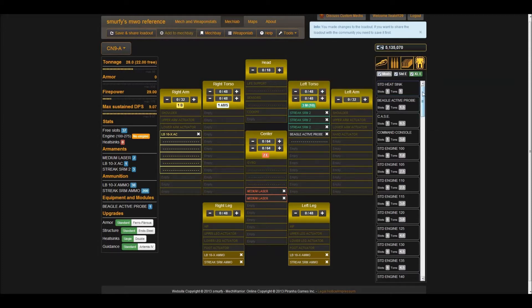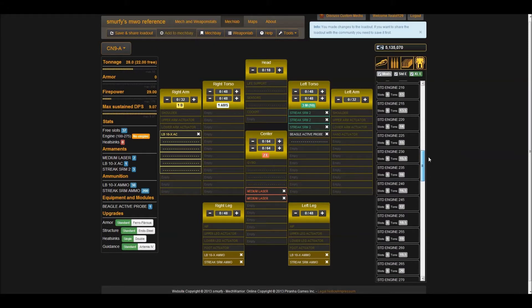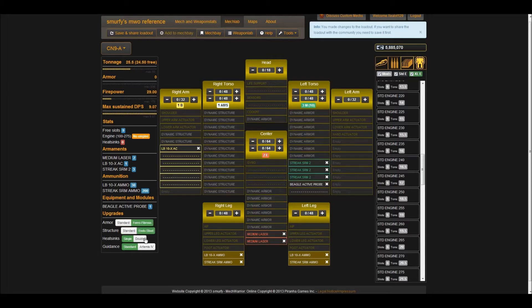Now let's look at what kind of engine we're going to want. We can use an XL if we want, but since it's going to be in the heat of battle, I think we're going to be best off with a standard engine — that way we'll be able to zombie if we have to and stick around for much longer than if we had an XL. Now that we've got that down, let's look at what upgrades we want. After putting in the standard, we should have 31 slots left, which means we can fit an Endo and Ferro and be pretty safe.